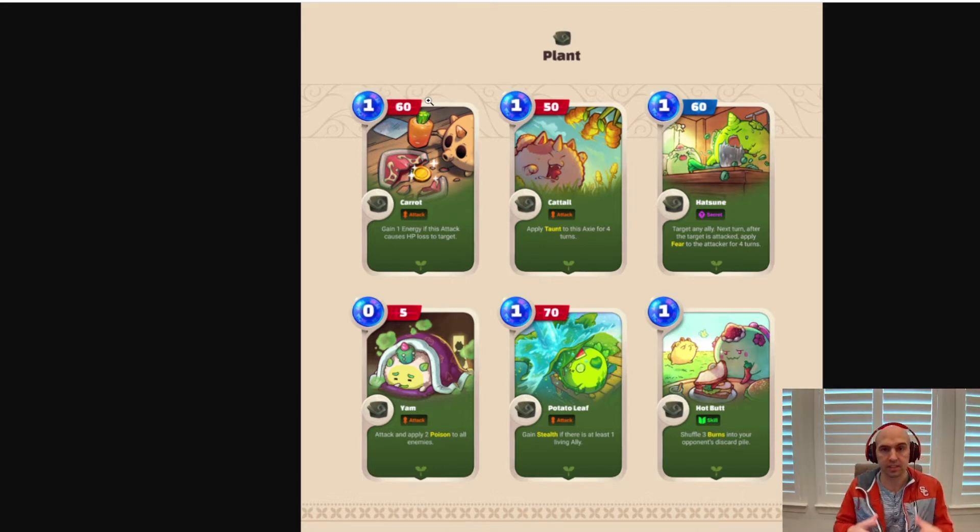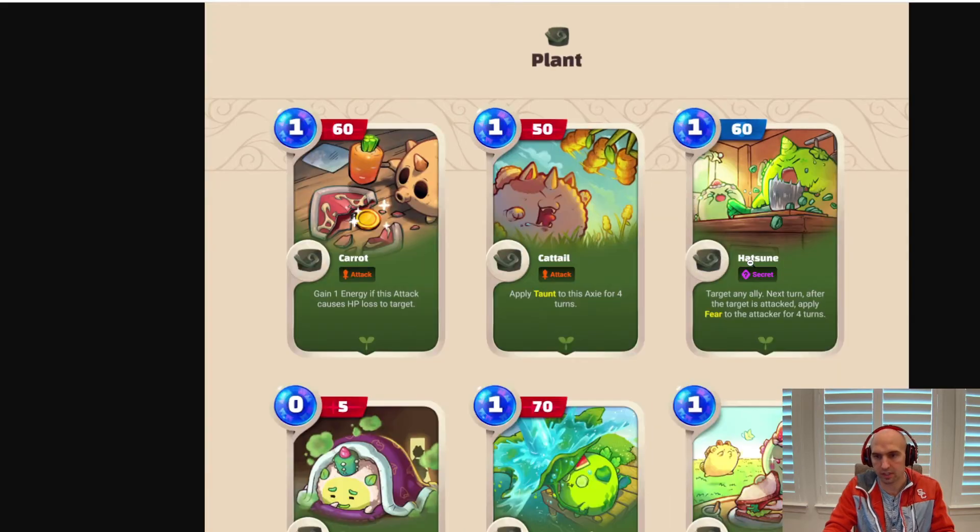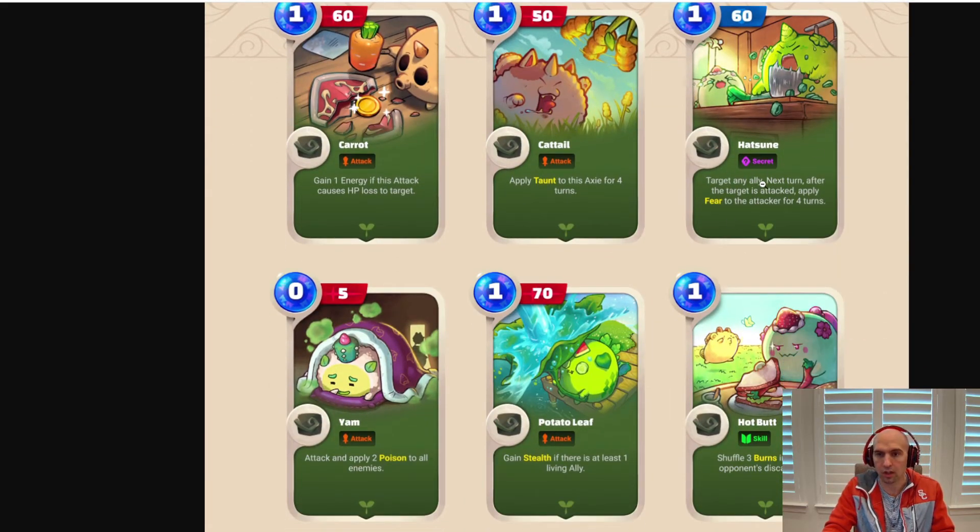I think everyone's going to have the same base stats — pretty much the same HP — and you're going to try to drop it to win. My guess is that the 60 blue is a shield to protect your character, because the red cards are attack cards, while this one says 'secret.' I'm guessing 'secret' is some kind of shield. I also don't know what a 'skill' is — I'm guessing it means you need to have that skill within your Axie to actually play it. I'm not 100% sure, and I definitely want to do more research, but I'm really interested in seeing what the secret mechanic does.